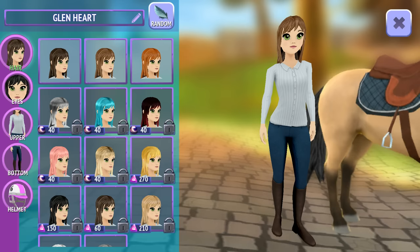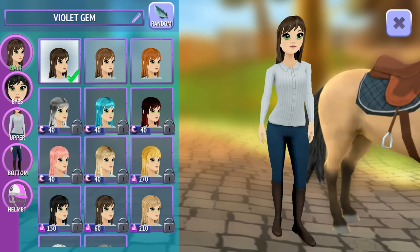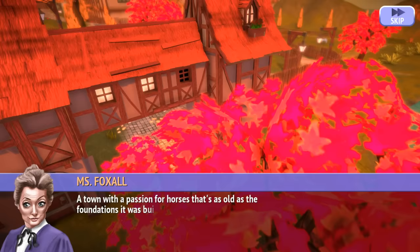I'm going to do brown hair. Can I do any name? I don't want to be Glenn, Lola, or Sassy — that sounds like my horse. Violet Bandit? I don't think so. We have Violet Spider... we're going to be Violet Gem because that's the best thing I've seen. Looks like we're going with this. I like what she has on.